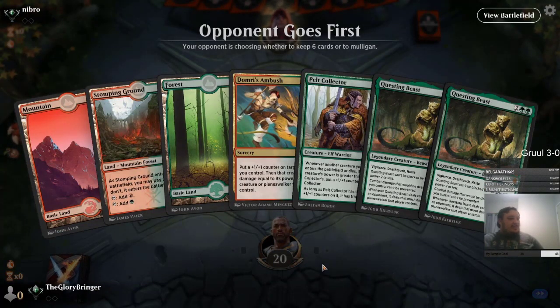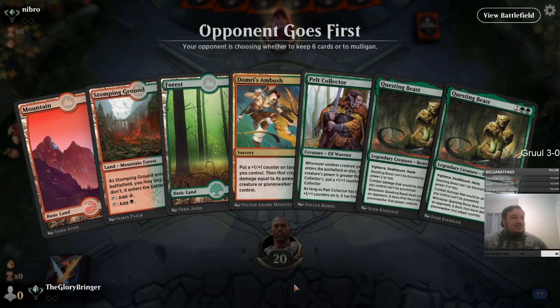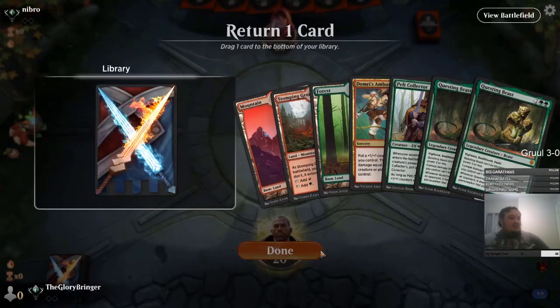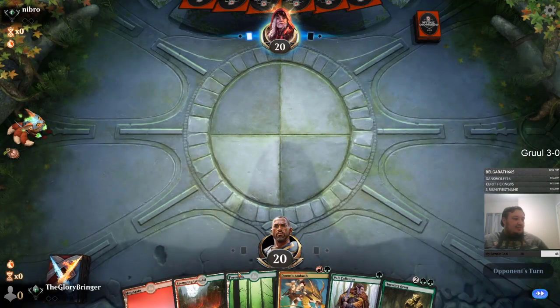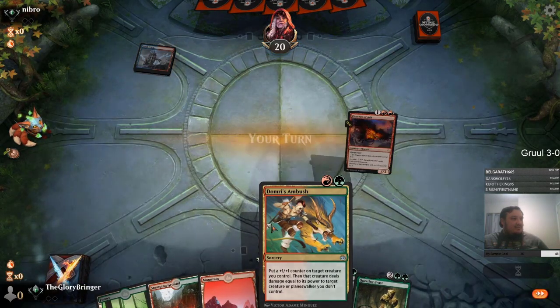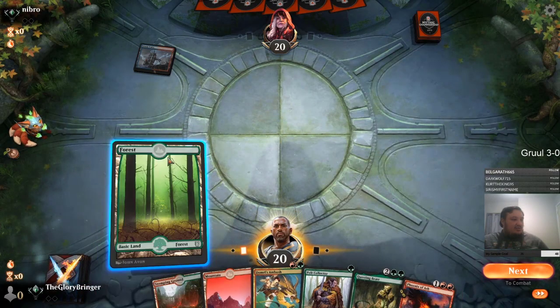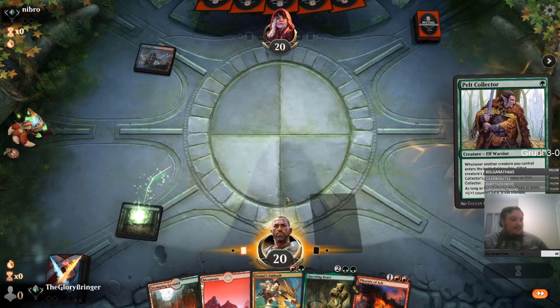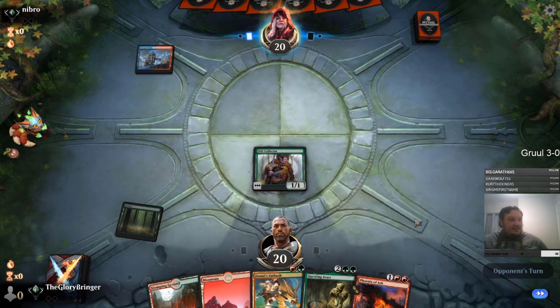I'll keep this hand — put back a questing beast, keep the pelt collector. Into domri on something, hopefully draw a creature at some point. Probably lead on the forest, pelt collector turn two, then domri ambush on something. So now we have pelt collector, domri into phoenix — that's a solid curve.